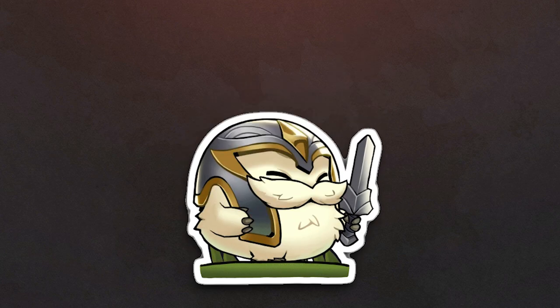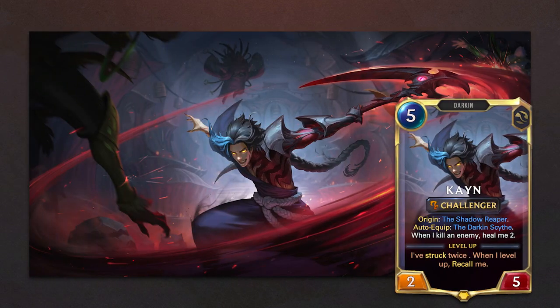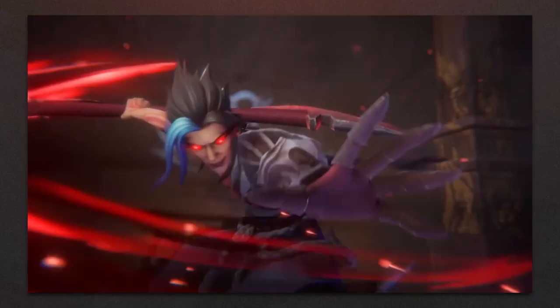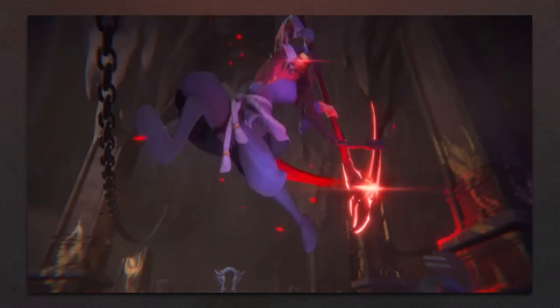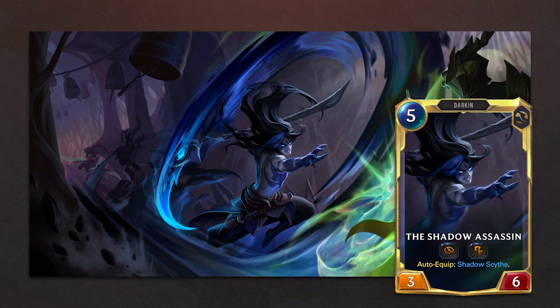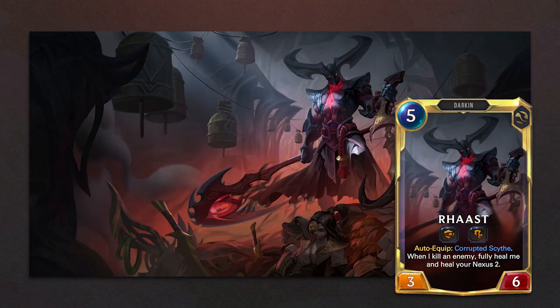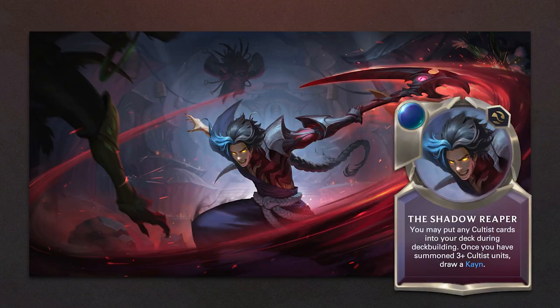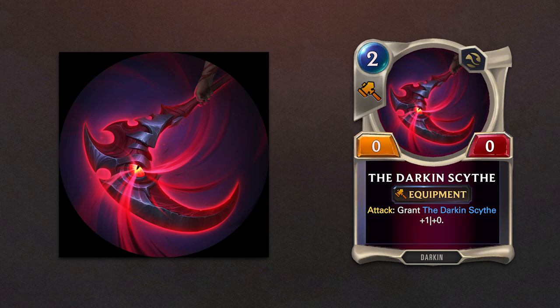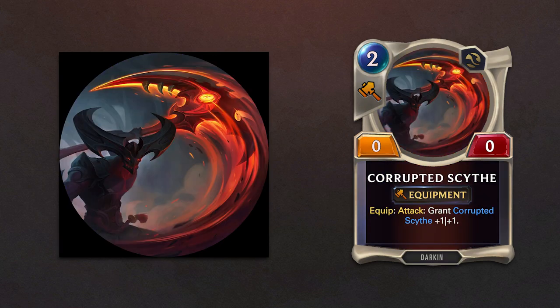Headlining this expansion is Cain, with his level up animation, his level 2 The Shadow Assassin, Rust, his origin card the Shadow Reaper, his champion spell Cain's Shadow Step, and his equipment: the Dark Scythe, Shadow Scythe, and Corrupted Scythe.